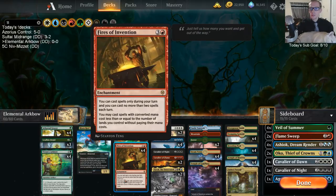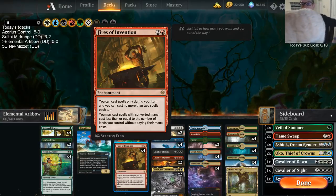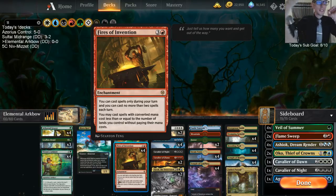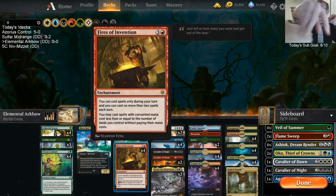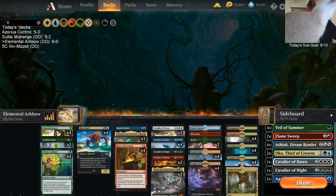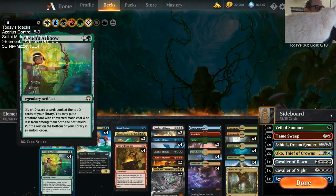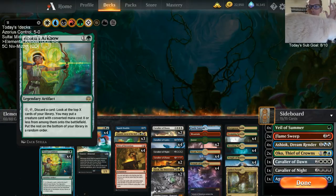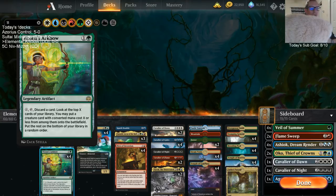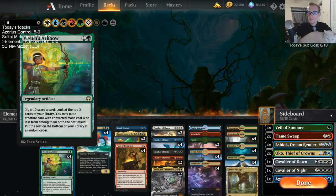Hopefully we'll have Fires of Invention to cast two spells a turn, and we want five lands in play — that's the sweet spot. Everything we're trying to play costs five. With five mana and Fires of Invention, we can play our two spells for free and then use our mana for Vivian's Arc Bow.